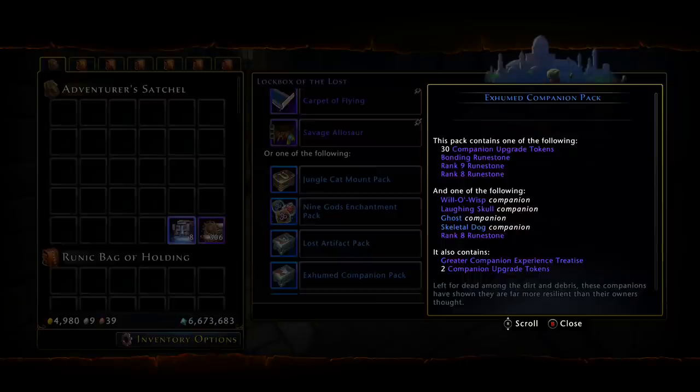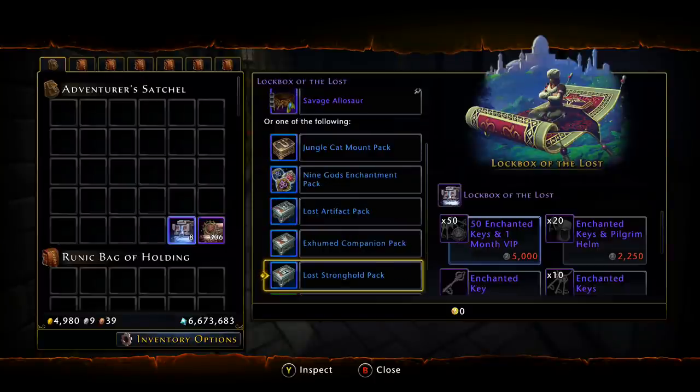We have the companion pack — nothing really special in here. The companions are the Will-o'-Wisp, Laughing Skull Ghost, and Skeletal Dog. You can get rank 9 and rank 8 runestones, as well as a 30% companion upgrade token jackpot and bonding runestones. You will notice you no longer get rank 7s, which is a continued improvement — you're at least guaranteed one rank 8, or multiple rank 8s if you open during a double event.